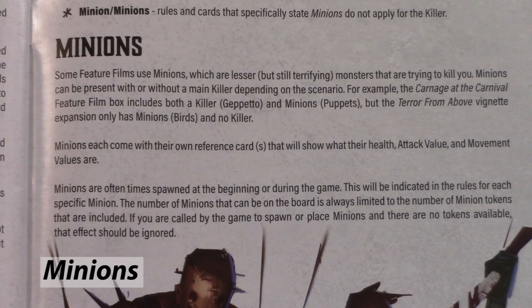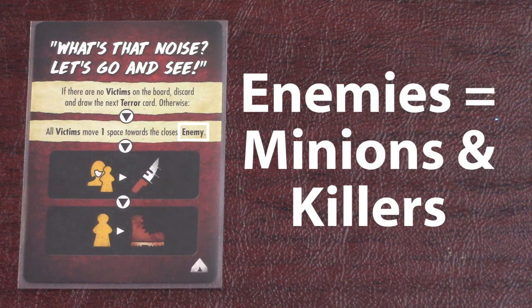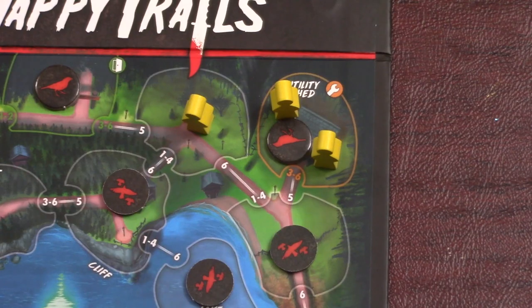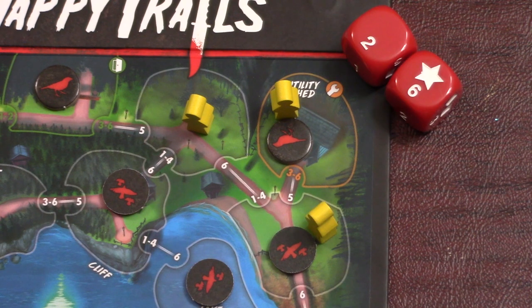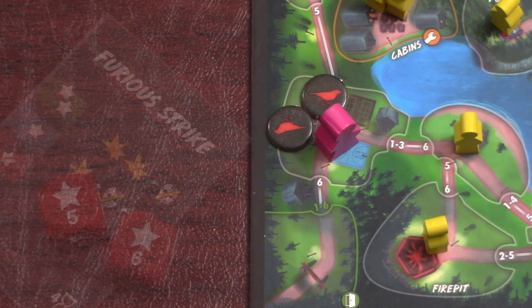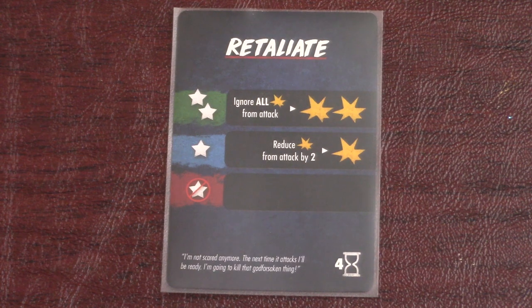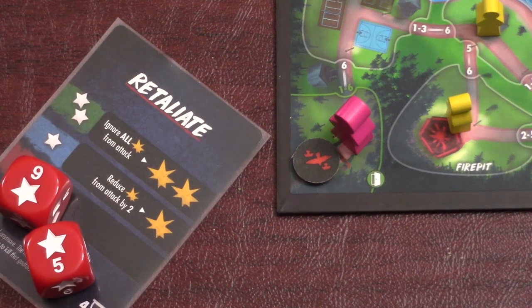Birds are a special type of enemy called a minion, and there are general rules for minions in the core rulebook. Any reference to an enemy on a terror card, item, event, or anything else refers both to minions and killers. Any references to the killer, however, do not apply to minions, and any references to minions do not apply to the killer. Victims will follow you into spaces with minions, and if a victim died this turn, then victims in spaces with one or more minions will panic. Attacking minions is slightly different and you can kill more than one with a single attack. So if you're on a space with two birds and roll a successful Furious Strike doing two damage, you can kill both birds since they each have one health. Also, birds are special because they attack as a group, so you can damage multiple birds with Retaliate. Normally for other minions, this only works with attack cards and not reaction cards like Retaliate. So if three birds attack your space and you get a double success with Retaliate, you can kill two birds.